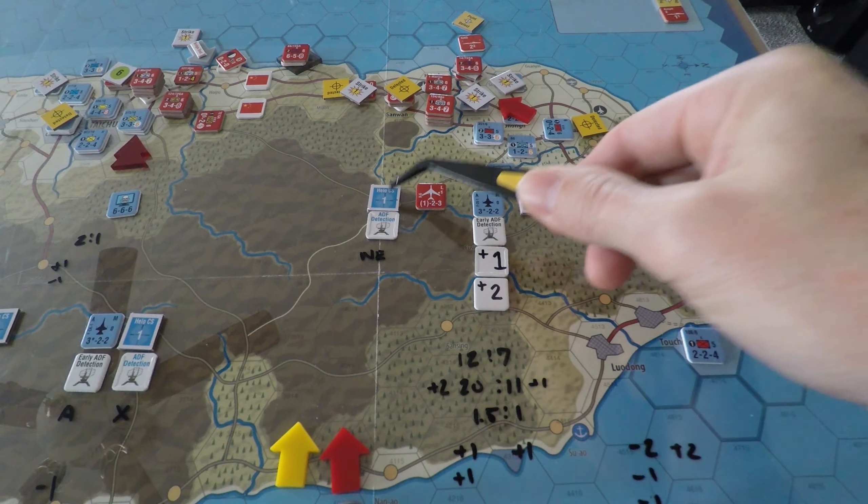Back over to Korea: not a lot happened on the eastern side. The big thing is the Marines that were in Incheon port — I moved the Marines out, so they're taking their places on the line. That's about it — wasn't a lot of moves going on. I debated what to do with the guys in the east, but I said I'll wait to see what the North Koreans do.